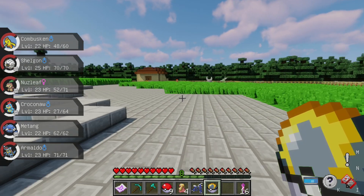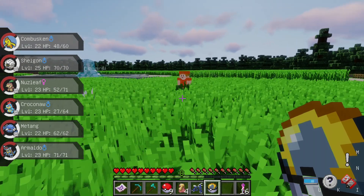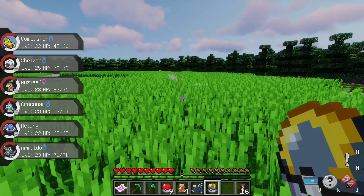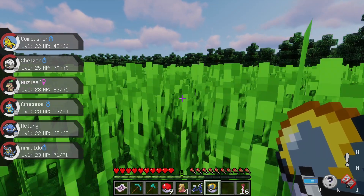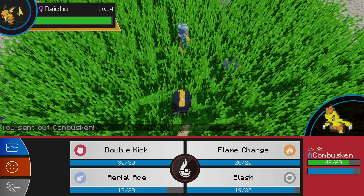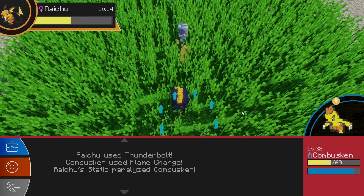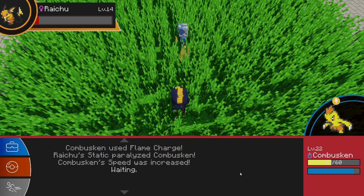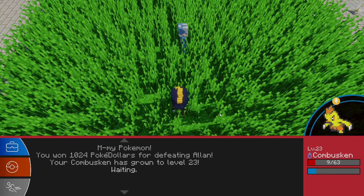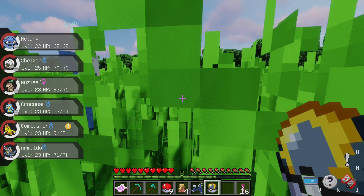There's a level 10 Scyther and a level 14 one — so there are a couple of options. There's another one over here at level 10. There's a Venonat too. Is that a trainer hidden in the grass? I'd assume so since a Raichu isn't really the right Pokémon for this area. Let me get out of the battle — let's swap in Metang for a change.